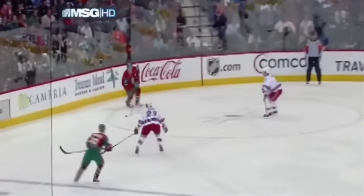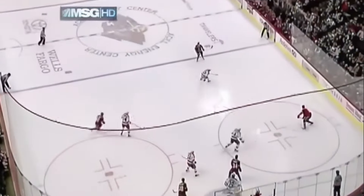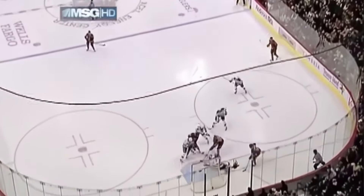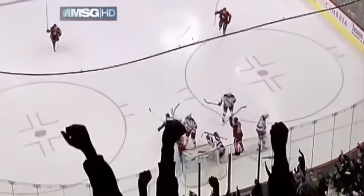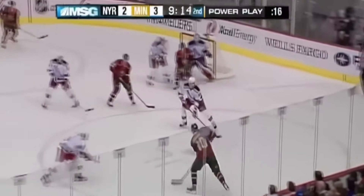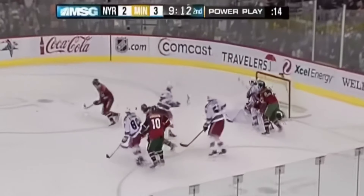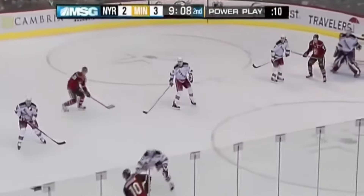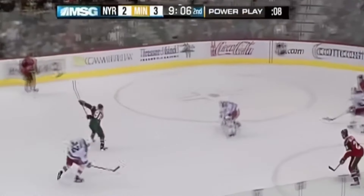The puck ended up getting deflected on the backhand shot up high. Somebody's got to go to him right away. The problem Tootin had is that he couldn't fight through the man to get over to Gabryk. See Tootin in front of the net, but he's got Boros in front of him so he can't get there. And Shanahan tried to come back from the weak side and put pressure on Gabryk. Parrish, I believe, deflected it. He's one of the best in the league at deflecting pucks in front of the net.